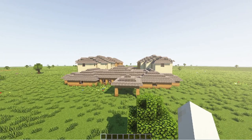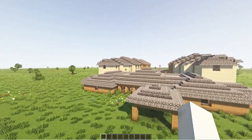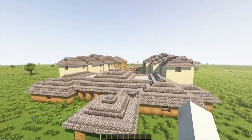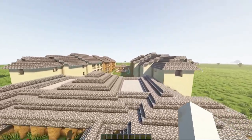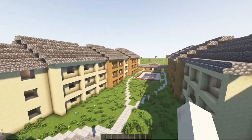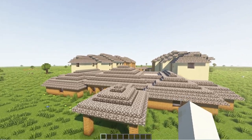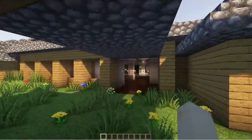Hello everybody, this is Geneagle5 or 6, and here it is. Look at this guys, this is Courtyard by Marriott in Minecraft. This is a hotel that is made by Marriott. I've got the outdoors of it and we've got the outside courtyard here. This is gonna be the Minecraft hotel tour of Courtyard by Marriott, and we're gonna do the tour of the inside of it.